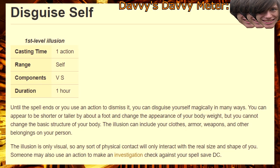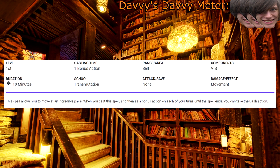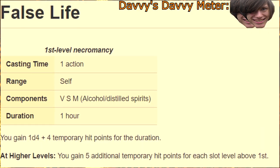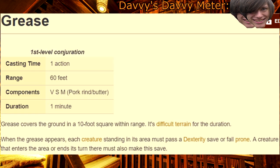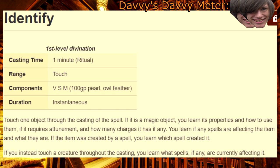Disguise Self — no one will ever recognize you once you deploy an emergency bowtie. Expeditious Retreat — there's nothing that says that you have to run away with this, so you can just have fun with those heelys. Faerie Fire — targeting reticule activated, please bone targets. False Life — the material component for this is just alcohol, so I don't even have to come up with a headcanon this time. Feather Fall — this can be anything from a parachute to a propeller hat. Grease — piss on the ground or you'll never be safe. Identify — hold on a sec guys, let me pull up Google. Jump.